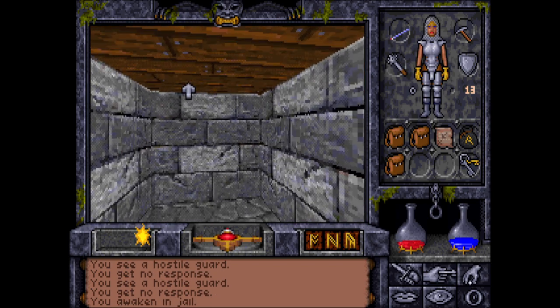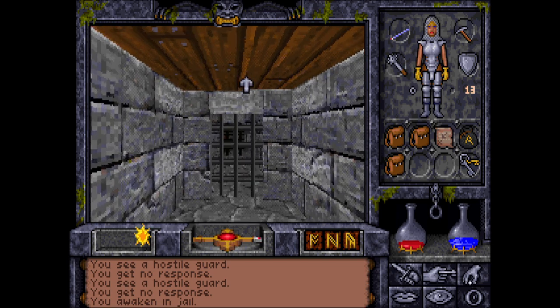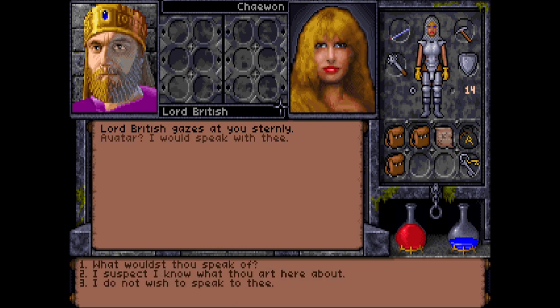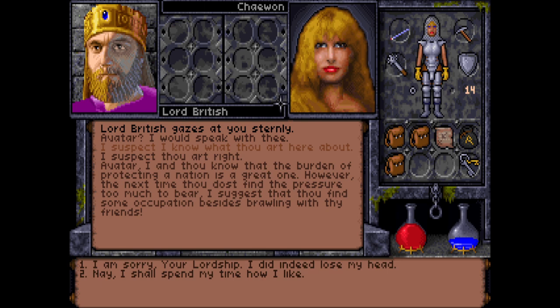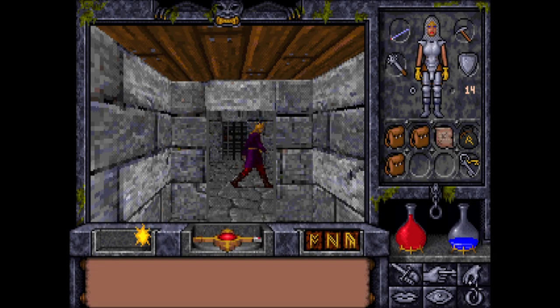I wake up in the prison, and Lord British appears. He says: Avatar, I would speak with thee. I suspect I know what thou art here about. Avatar, the burden of protecting a nation is a great one; however, the next time thou dost find the pressure too much, I suggest thou find some occupation besides brawling with thy friends. I am sorry, Lordship — I did indeed lose my head. Thou hast been forgiven. So, we cannot kill Patterson — he is immortal.